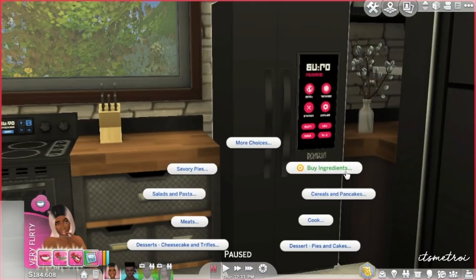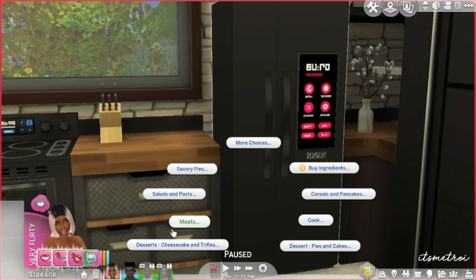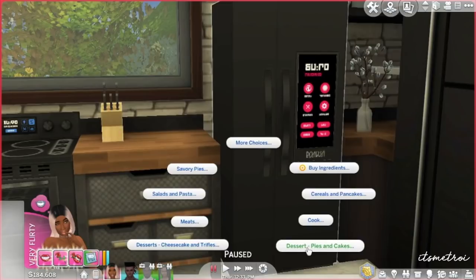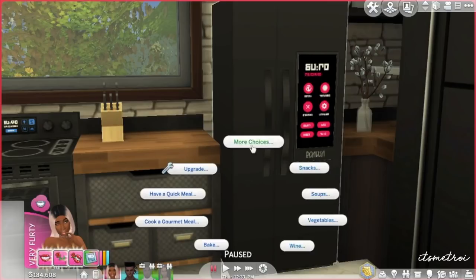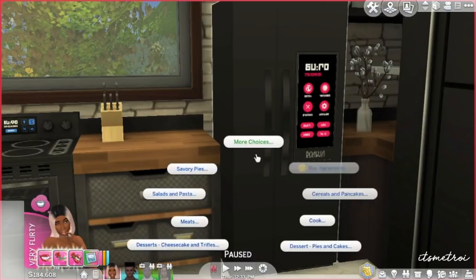The cooking overhaul mod makes it so you actually need ingredients and have to go grocery shopping to cook in Sims 4. Once you download the custom food mod, you get a lot of new interactions from the refrigerator. You can cook savory pies, salads and pasta, meats, dessert, cheesecake, truffles, cupcakes, pies and other cakes, cereals, pancakes, snacks, soup, vegetables, and wine.